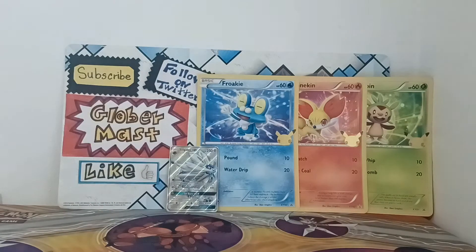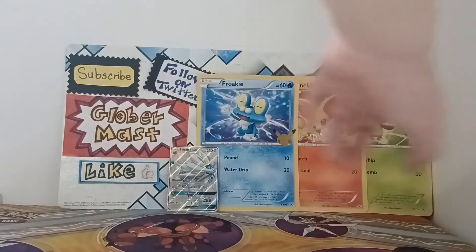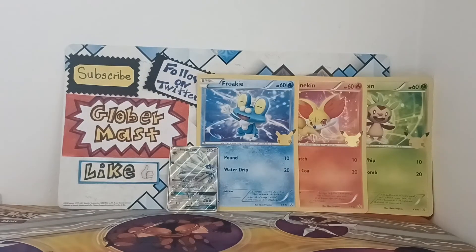We had the amazing full art Solgaleo GX that I really love and I'm happy to add that to my collection, and we also have the three amazing promo cards of Chespin, Fennekin, and Froakie. What a great video! Let me know in the comments what you think — did you like it? Which was your favorite card: Solgaleo GX or one of the three promo cards? Remember to subscribe if you're not subscribed, like the video, share it, and comment whatever you want. Hope you enjoyed — see you in the next one, goodbye!